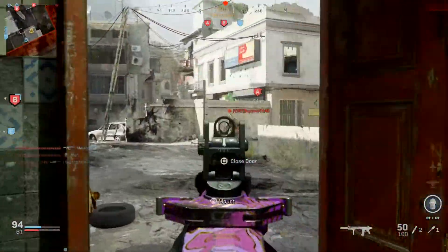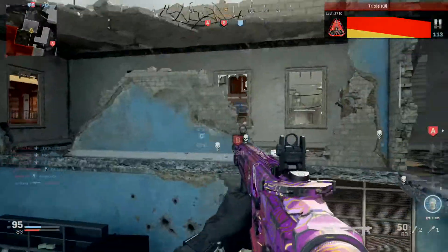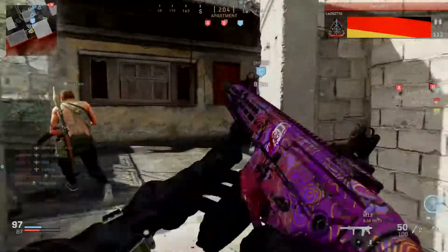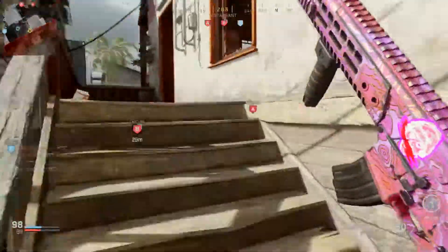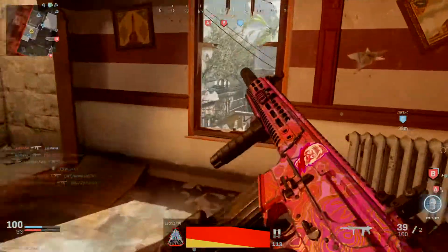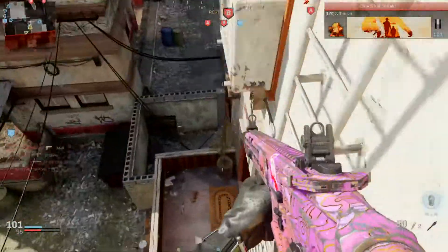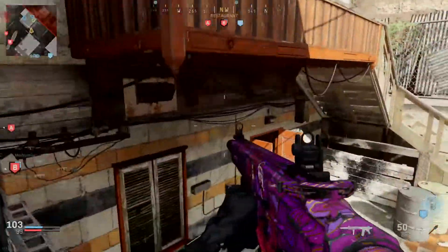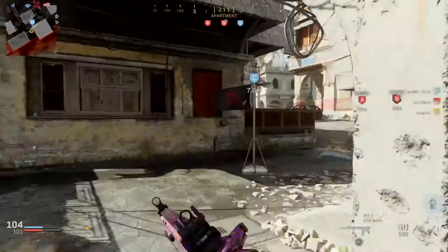So usually you would see someone in-game, bring up the scorecard, look up the name of the person you're looking at, and make sure they're on your team or not. If they're not on your team, you would obviously shoot them. But what Artistic Clive pointed out is that when you're looking at them, the color of their names determines the team they're on. If they are red, remember that red means they're actually on the enemy team.